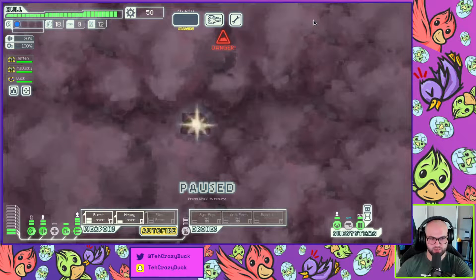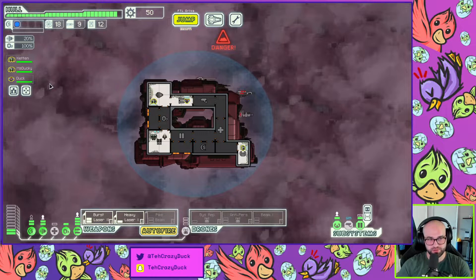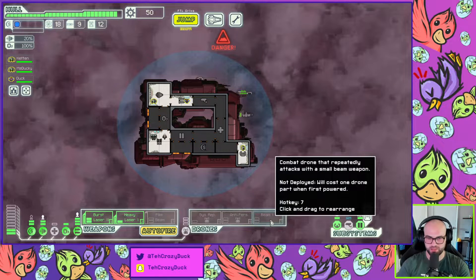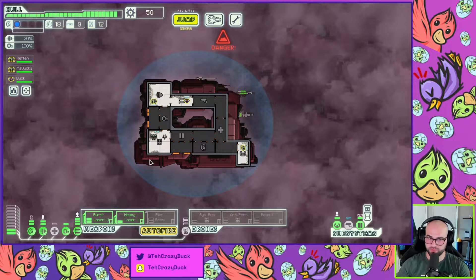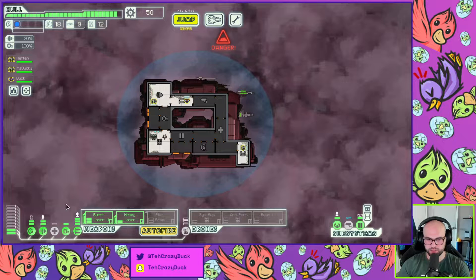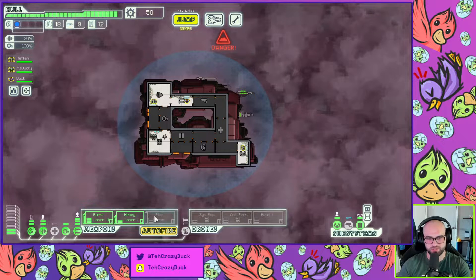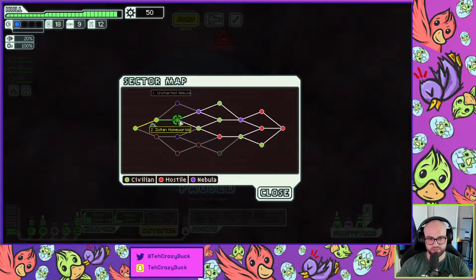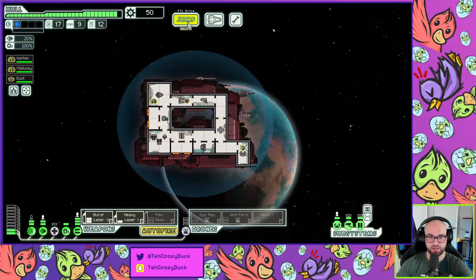We're doing great — such a strong build for sector two! This is probably one of the best I've done. Let's inventory check: we have decent crew, two drones, the beam drone — beam feels better than the pew pew drone with burst laser. Beam could hit two rooms at once. We want a second layer of shields, a third engine, health, and maybe a fourth power so we can do burst laser pike beam. Okay, nebula or Zoltan — Zoltan with the beam I think is gonna be strong.